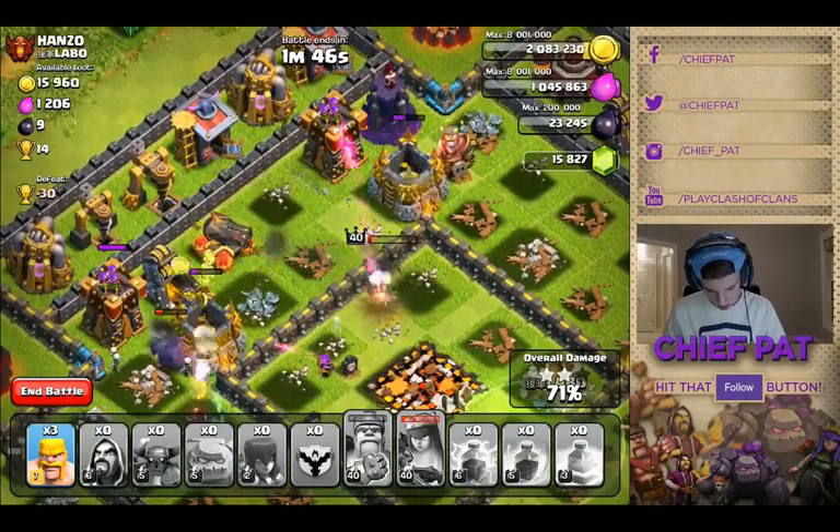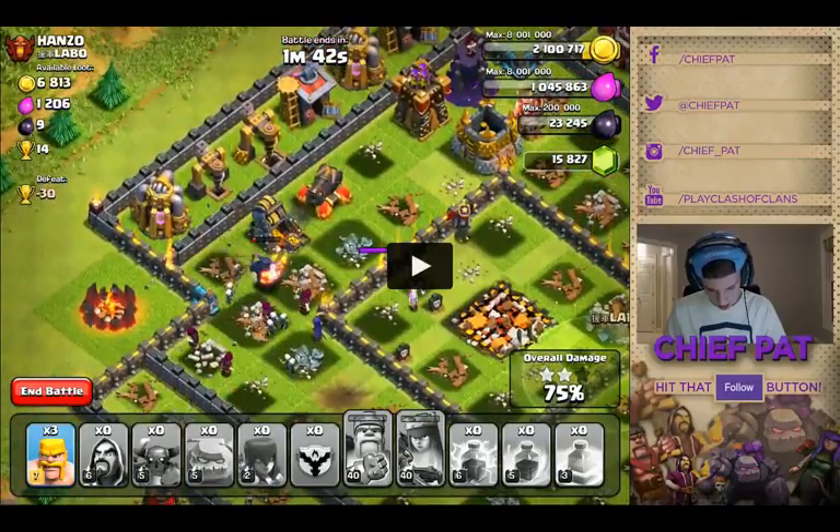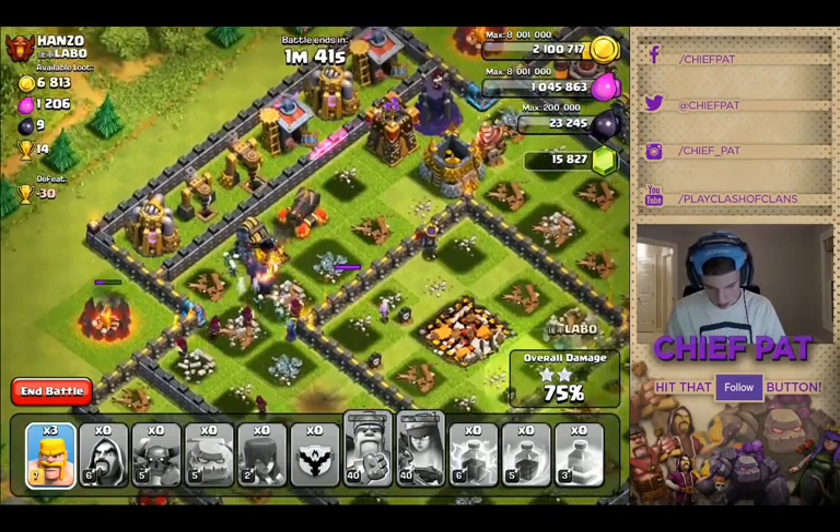My queen is gonna go ahead and shoot some of these buildings down — she did a pretty decent job. If you take a look right now I have one Pekka, I have four wizards, I have a bunch of skeletons, and my witch. So as long as those skeletons stay up front, I'll be fine and I should be able to destroy the rest of the base.